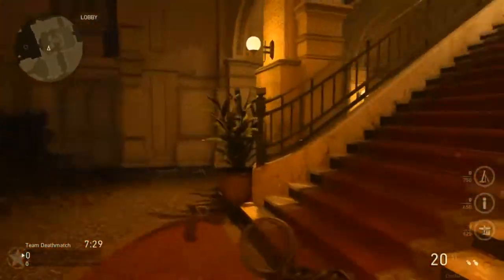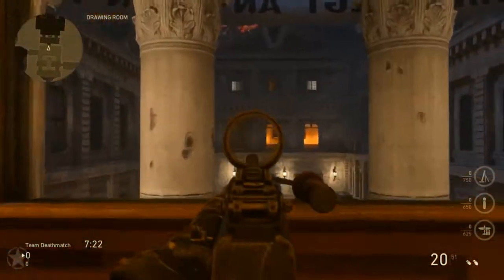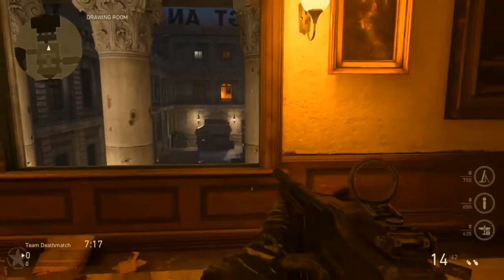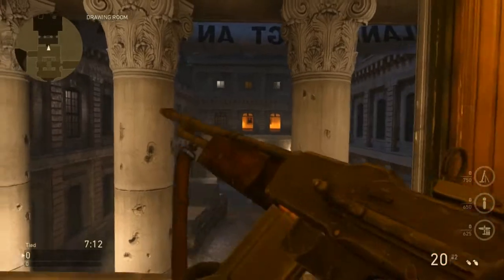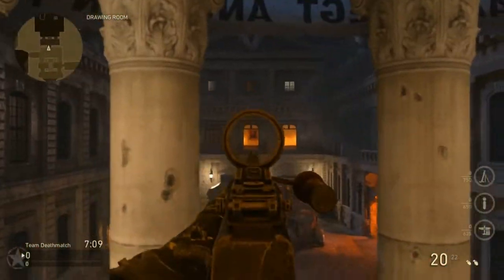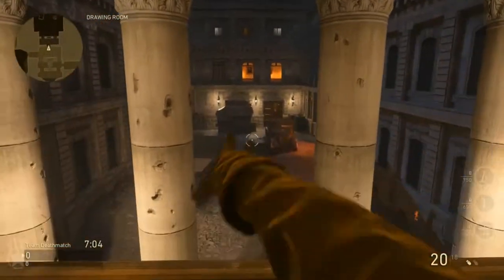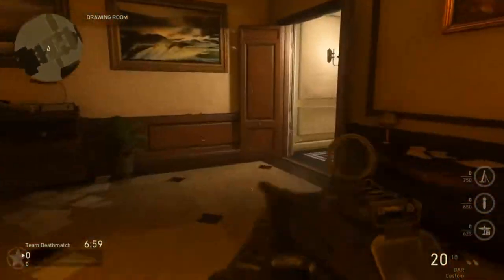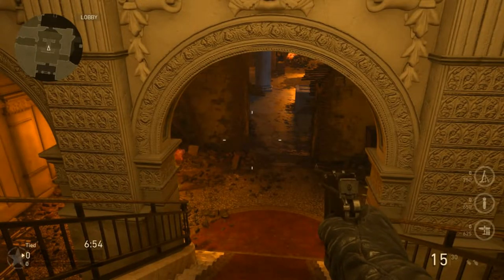I'll take you guys upstairs real quick. Be careful in public matches because a lot of people like to sit up here, as well as those windows up top. It's just a set of stairs that lead up and then you can go right through into the windows. There's a lot of fighting up in these windows on both sides. It's a decent spot to pick people off the hardpoint or get them off the B flag. That's going to do it for the video — hope you enjoyed, please give it a thumbs up, and I'll see you on the next one.